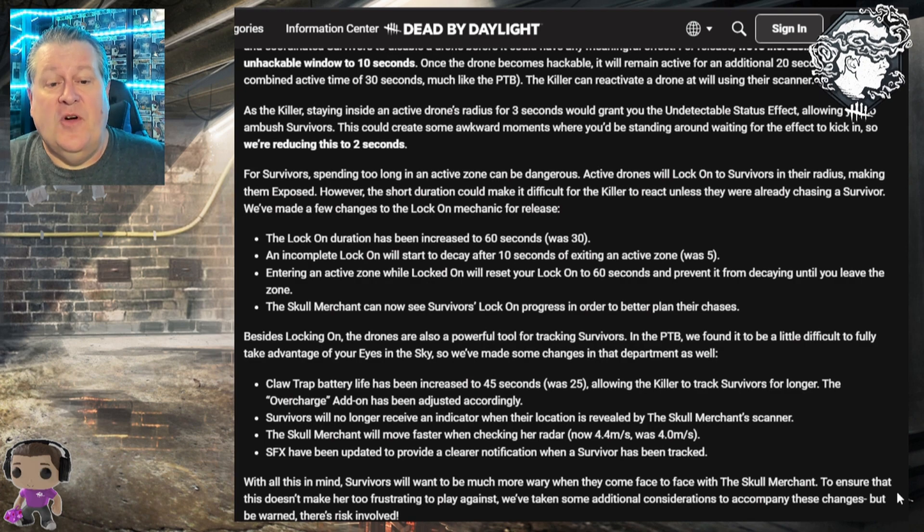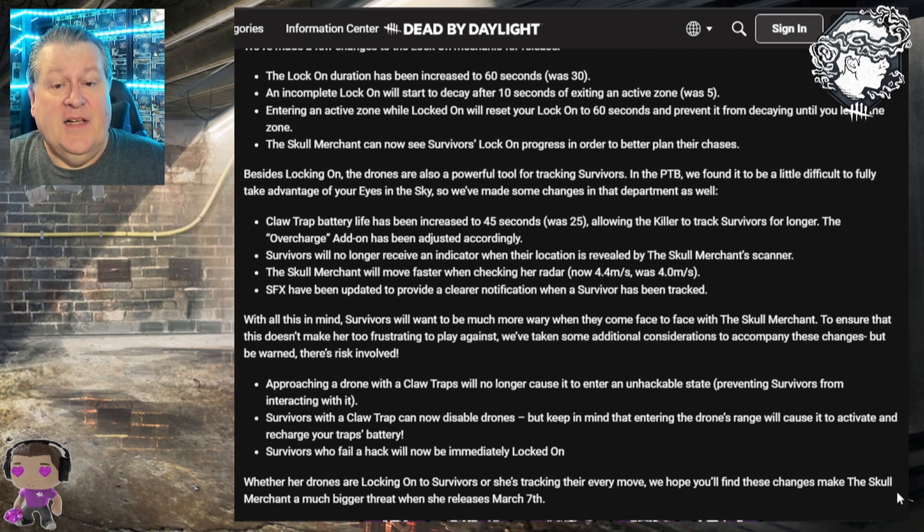Besides locking on, drones are a powerful tracking tool. In the PTB it was difficult to fully take advantage of 'eyes in the sky,' so several tracking changes are coming. The claw trap battery life has been increased to 45 seconds (was 25), allowing the killer to track survivors for longer. The Overcharge add-on has been adjusted accordingly. Survivors will no longer receive an indicator when their location is revealed by the Skull Merchant's scanner — that was the 'eye in the sky' icon that appeared above your head to show you were being tracked.